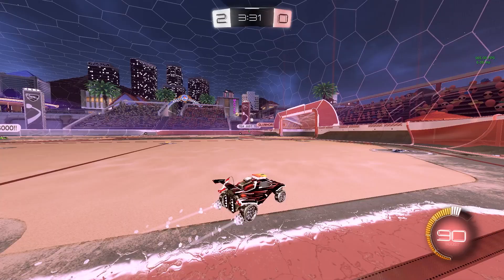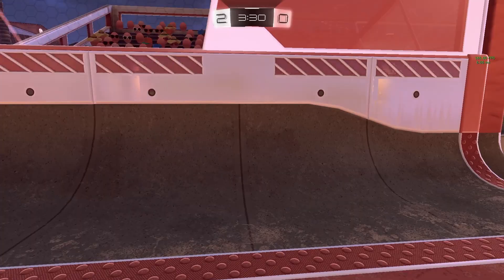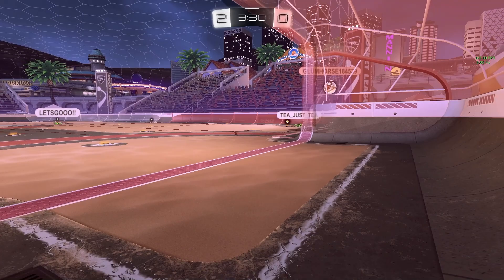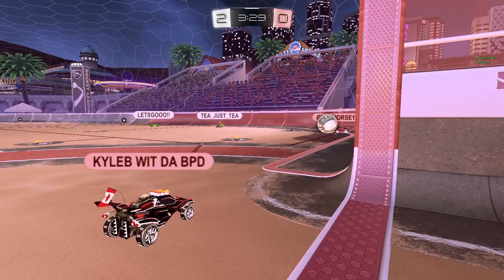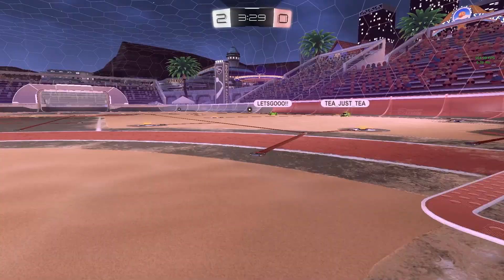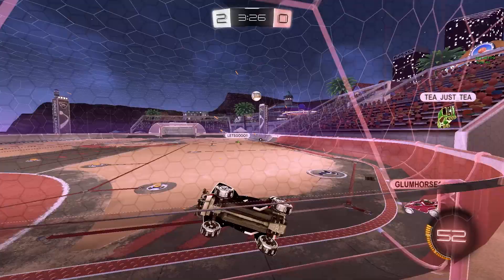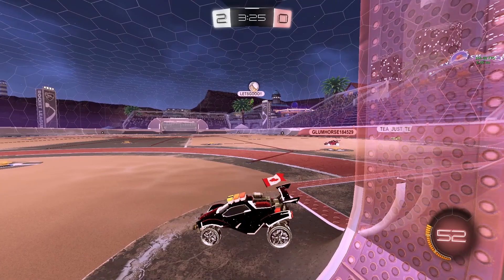When your teammate is in the corner with the ball, you don't want to just drive straight into the corner with them, because now you've got two guys in the corner and your net's completely open. If this one guy gets it around both of you, the second guy just comes in and shoots on an open net. Whenever your teammate is in the corner with the ball, stay in the net, see what happens, wait for his play. If he passes to you, take it; if he gets into the half, then drive up.